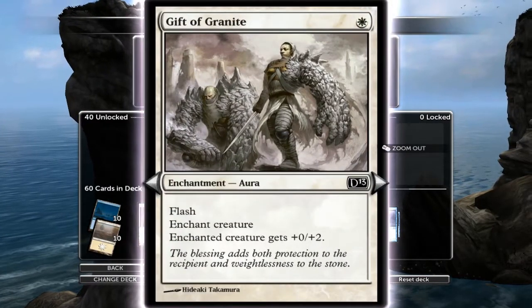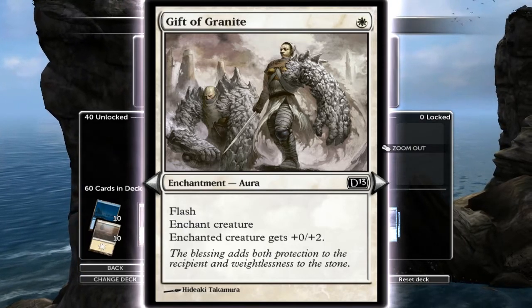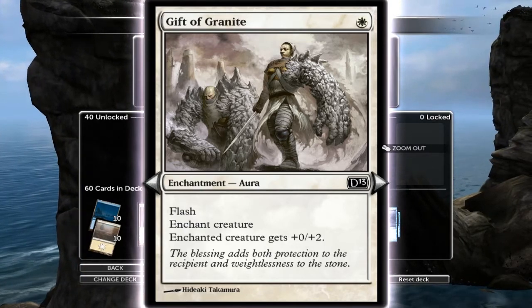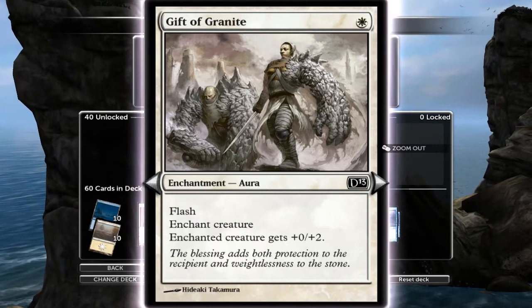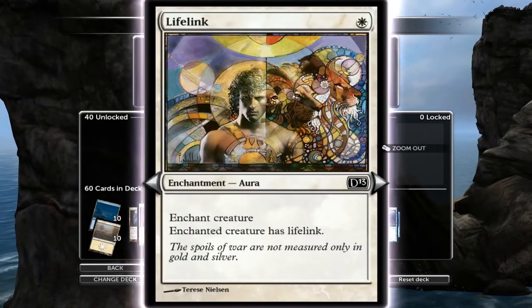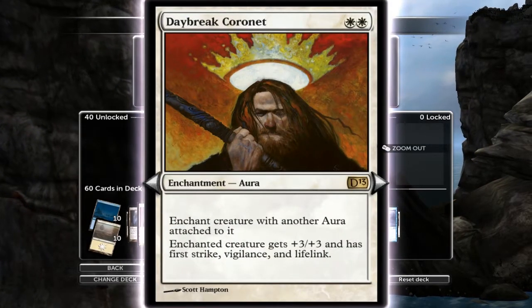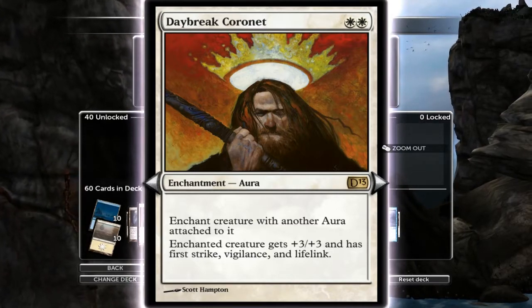Straight in, we have to run this - not because it's particularly great, but because it's a one-cost enhancement or aura. There aren't many cheap auras in this deck, so you have to run this one, and you can be a bit tricksy with it because of the flash. Same with the lifelink - one cost, creature gets lifelink. Probably the best card in the deck. Daybreak Coronet.